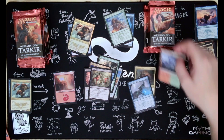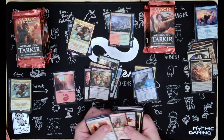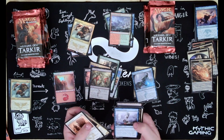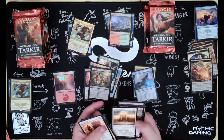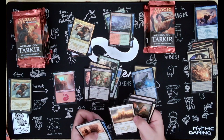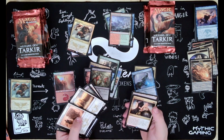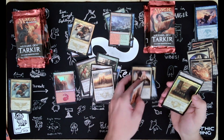Let's take the fetch and put it up here because that's the money. Dazzling Ramparts, Gurmag Swiftwing, Abzan Falconer, Deflecting Palm, and a Foil Armament Corps.